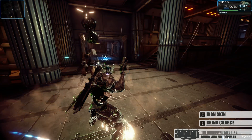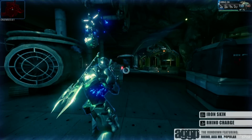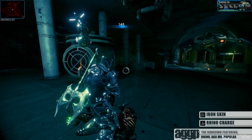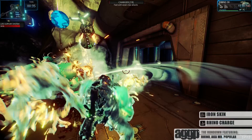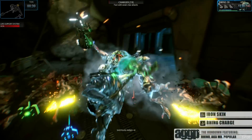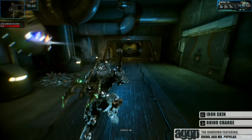Iron Skin is the ability that makes Rhino feel like, well, Rhino. He creates a physical barrier that protects him from incoming damage, knockdowns, knockbacks, energy drains, and poison. Just note that this ability isn't affected by duration-increasing mods, as it functions more like a ward, absorbing a set amount of damage before it expires. The graphics on this skin can serve as a bit of a hint as to when it's running out.